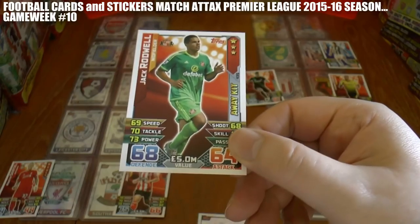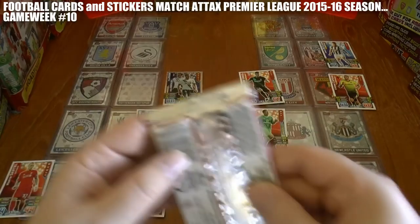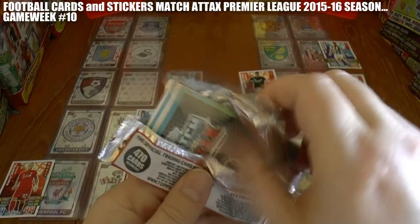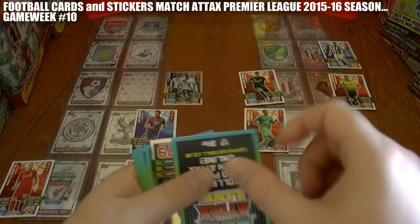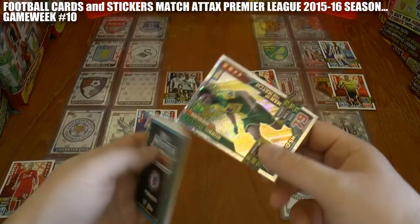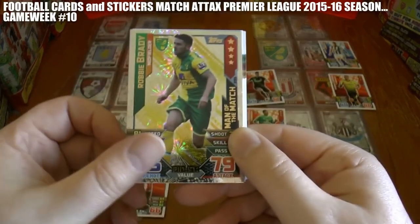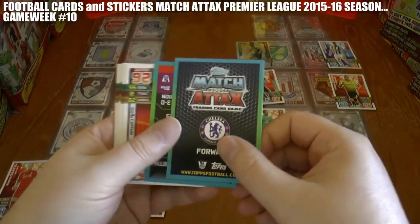Jack Rodwell has given Sunderland the lead in the North East derby against Newcastle. Can they get their first win of the season, ironically against their rivals? Meanwhile, an equaliser for Norwich at Carrow Road through former Hull midfielder Robbie Brady — Norwich one, West Brom one.